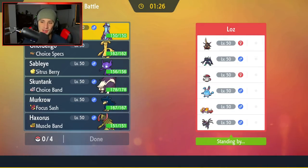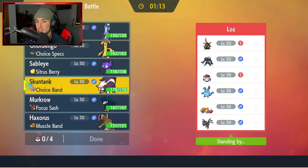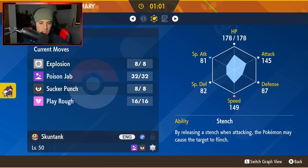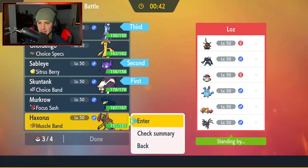Third and final match — going against a King Gambit team alongside Skeledirge, Hydreigon, Belly Drum Azumarill, Amoonguss, and Grimmsnarl. I'm thinking maybe lead Skunktank with Sableye and just explode turn one for crazy damage. We also have Sucker Punch for Ghost-types like Skeledirge. I decide on Sableye as lead with Skunktank, and Toxtricity and Haxorus in the back.